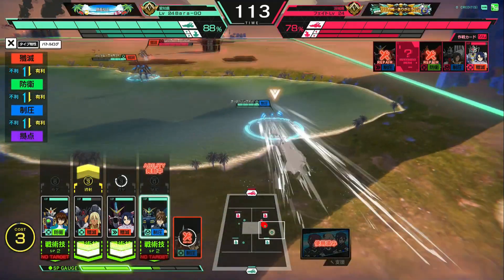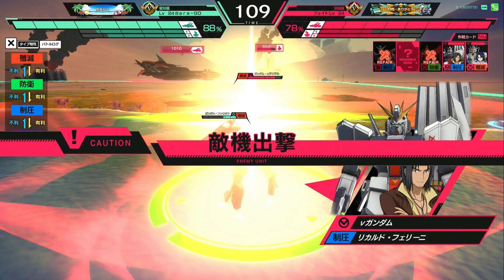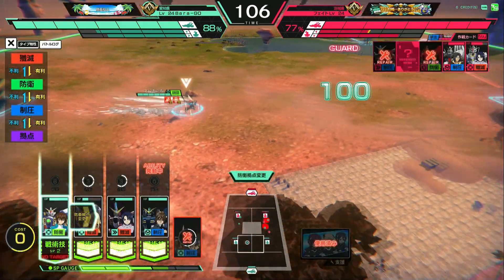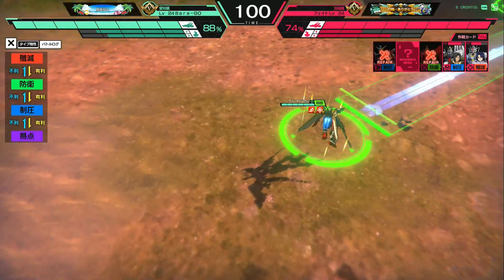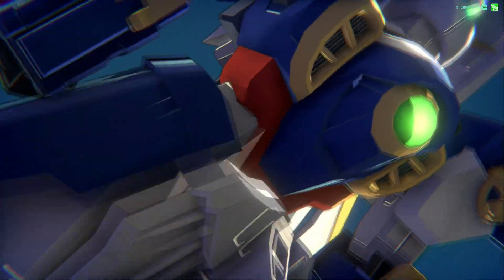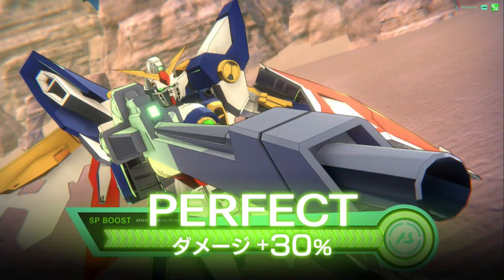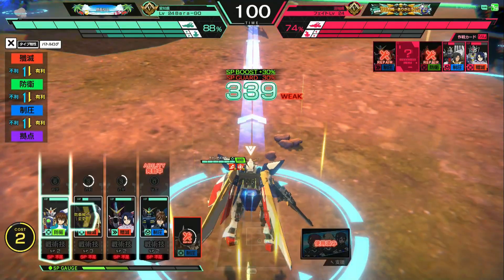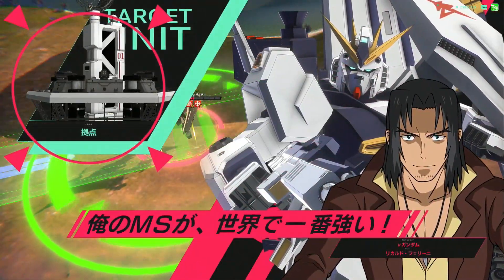We've got the Frat fighting against Atherin, and the Death Scythe is coming in to attack the base. This person has no defender at the moment, so it'll get its full damage in. Our cost is done so we put the Wing Gundam on base defense again. With the New Gundam we use an SP attack to do as much damage as possible — here comes the buster rifle. It won't take it down since the New Gundam is HP-heavy, but it does about 40 percent damage, and with the base attack the New Gundam is going to go down pretty quick.